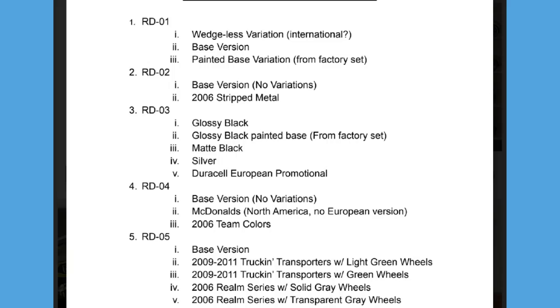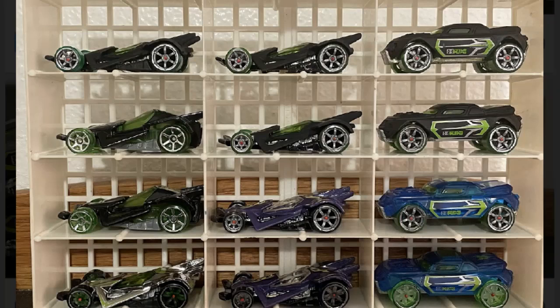Here is your checklist for RDiO 1 through RDiO 5. Continuing on with the RDiO 6s — we are nowhere near done! In the far left column: two McDonald's version RDiO 6s — one North American, one European — then underneath that the chrome RDiO 6, which I believe was released with one of the movies — possibly Speed of Silence. Back to the middle row: the two 2006 matte black RDiO 6s with light green wheels. The difference between these two is interesting: the top one has large front wheels and the bottom one has small front wheels — you can actually pretty clearly see it in the photo. Then underneath those: the 2006 Realm Series RDiO 6 — the Storm Realm version — with the top one having solid gray wheels and the bottom one having clear wheels.